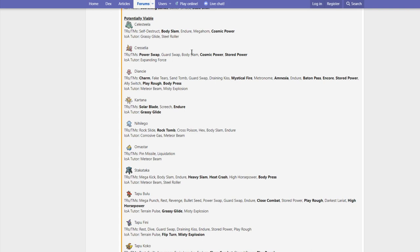Cresselia gets Power Swap, Guard Swap, Body Slam, Cosmic Power, Stored Power, and Expanding Force. Not the biggest buffs. Cosmic Power is going to be annoying to deal with because it's just going to be a very stall-y Pokemon, but we have enough wallbreakers. I think Urshifu Dark is pretty much the anti-Cresselia, so I'm really glad that we have that now.